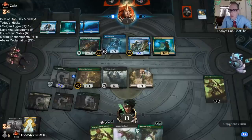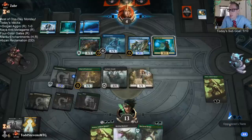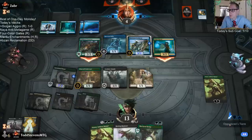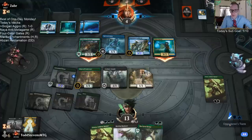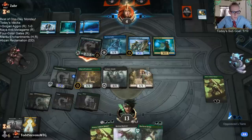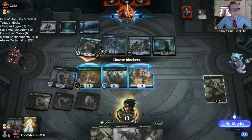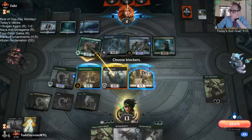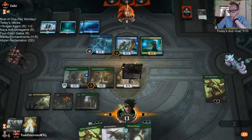We can double spell next turn with Great Henge and Rotting Regisaur. It's always good to be able to double spell. Foulmire Knight has a little bit of protection for the Vivian. We could go grab something that can't be countered like a Shifting Ceratops. Or grab a Crawl Harpooner. I like getting the Wildborn Preserver out here because it is green — it's the only one that could block Ceratops.